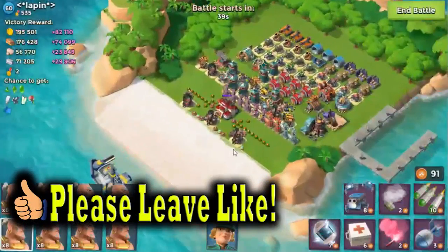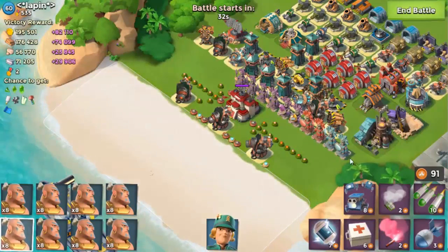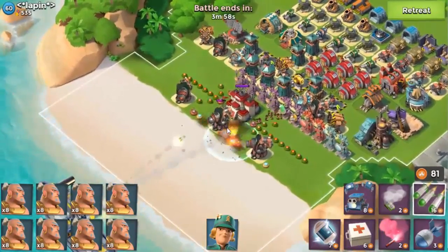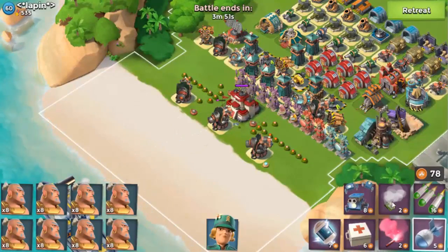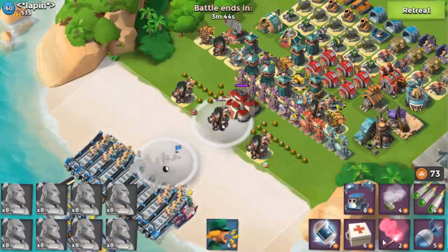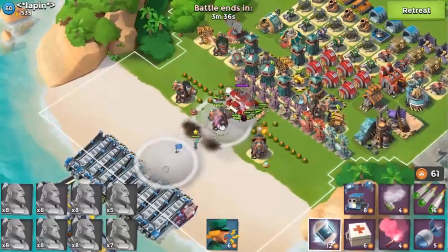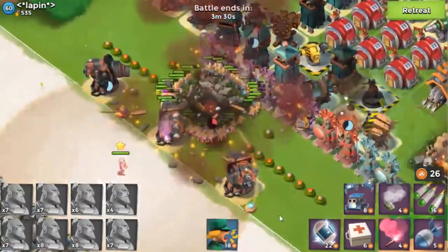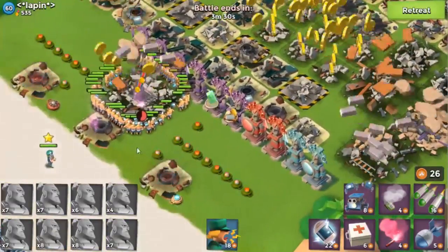We're going to try this level 60 base — this is good practice. First things first, we'll get a barrage and hopefully hit a lot of the mines, except this one here was being annoying. We'll just smoke here, smoke them to the boom cannon, smoke them to the base — shock, shock, shock — Brick ability deployed. We should have actually smoked the base first, but it was pretty easy anyway.